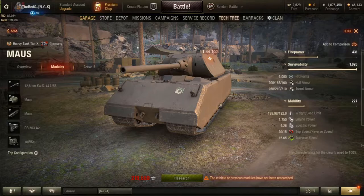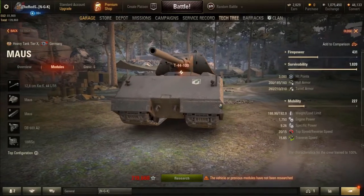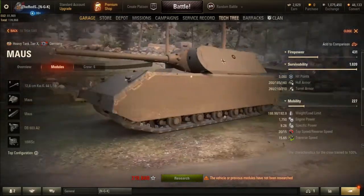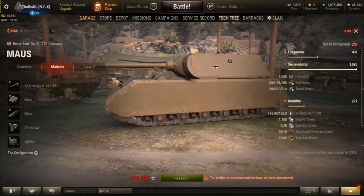Now let's get to the maps, because there isn't much else to explain about heavy tanks. You just go one side and push — that's all heavy tanks should really do. Because they're slow, they can't really go back and try to help others. Their job is simple: pick a side you want to push and go for it. I'm now going to transition to showing where to go on the maps.